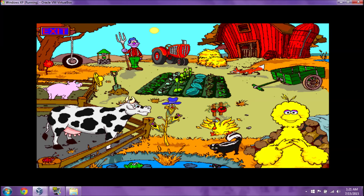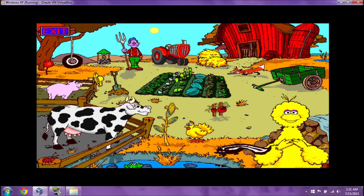Grab your partner, here we go, round the corner, do-si-do! Yee-haw! Corn starts with the letter C. That's a hen. That's a tomato. Potato. Skunk starts with the sound S-K. Yee-haw! Alright! Frog starts with the letter F.